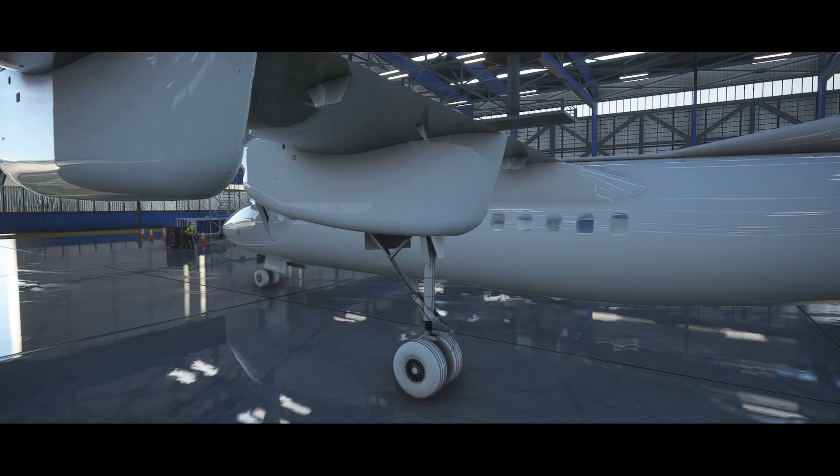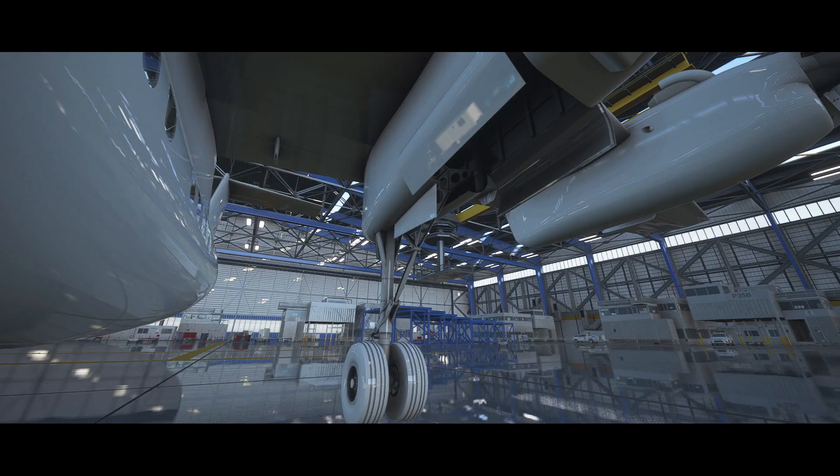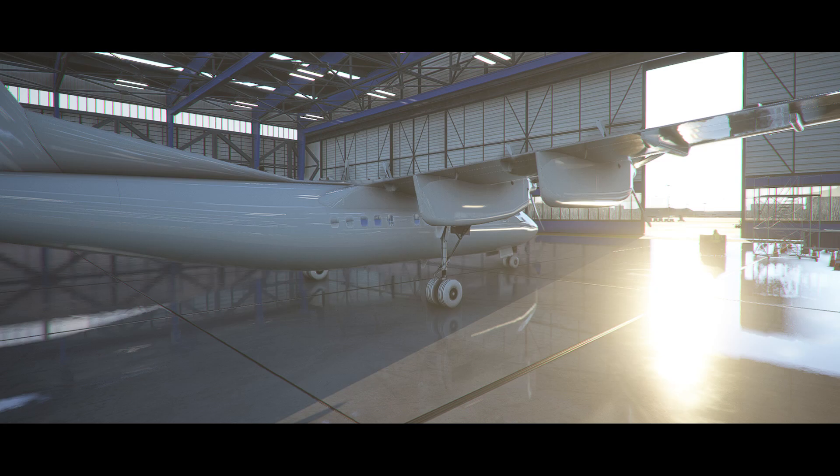Simworks Studios, who recently released the Kodiak 100, announced that they've partnered with Pilots to develop the Dash 7 — a turboprop regional airliner known for its STOL performance and ruggedness. On Pilots' Facebook page, they confirmed that their Boeing 314 should release before the Dash 7.